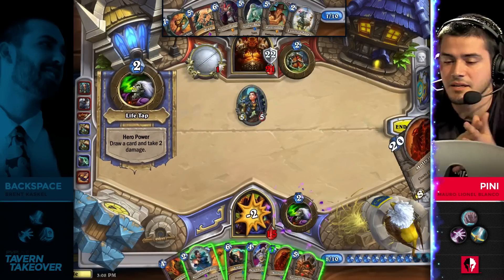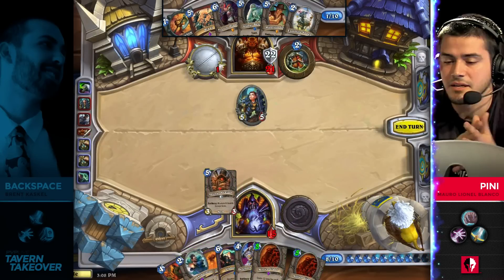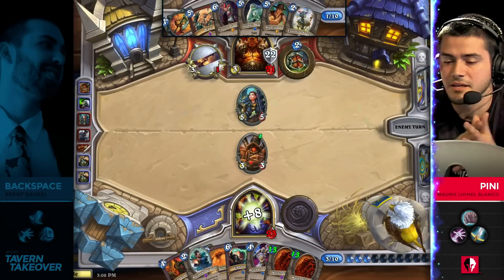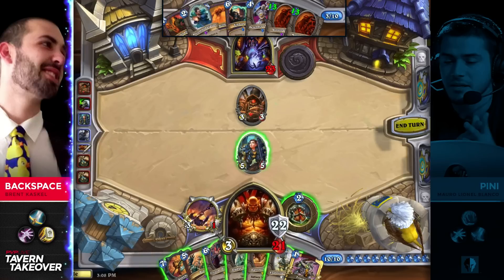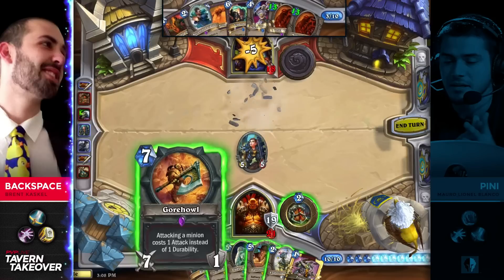There is the Double Molten Giant. Another Anti-Healbot going to come down. It's going to get the Recombobulator as well, I'm guessing. He's going to choose to just leave it alone — this is going to get picked off by the second charge of Fiery War Axe. Another Execute gets drawn. Backspace has so many options available to him.